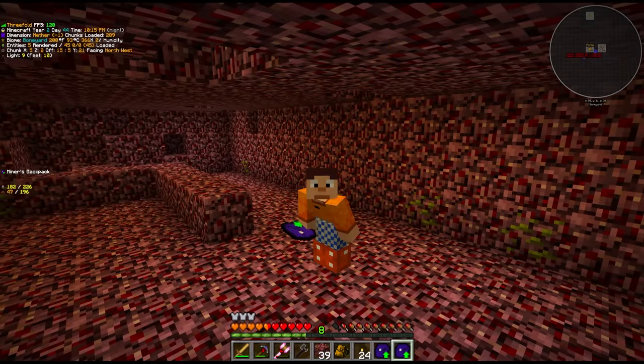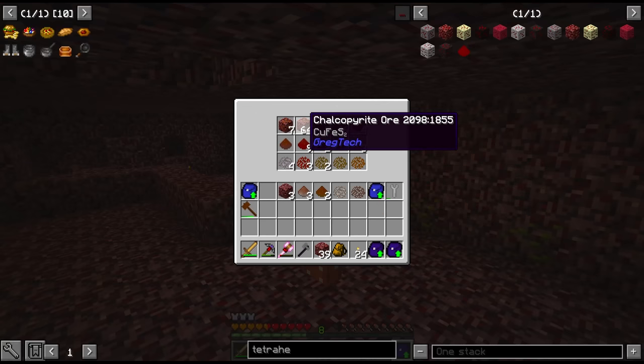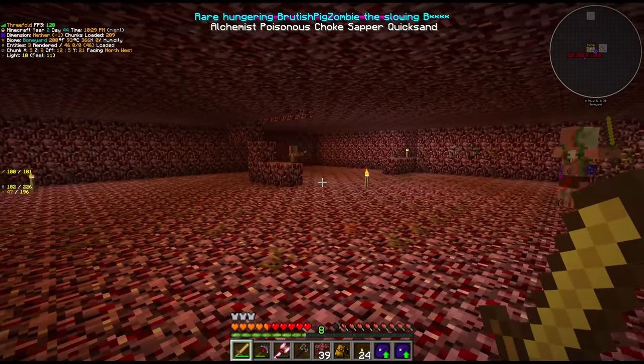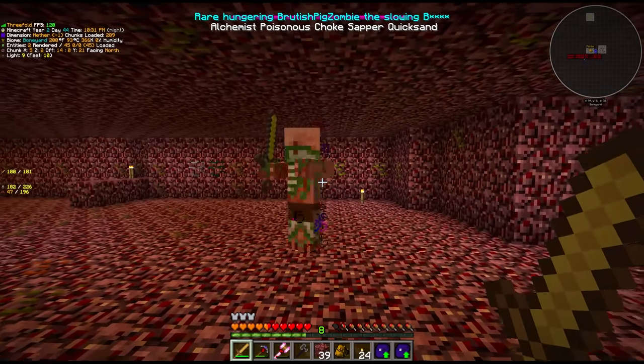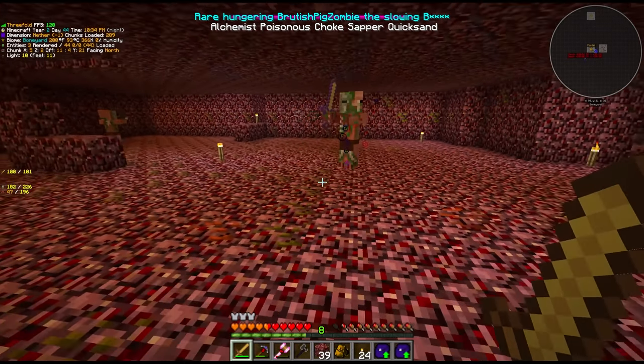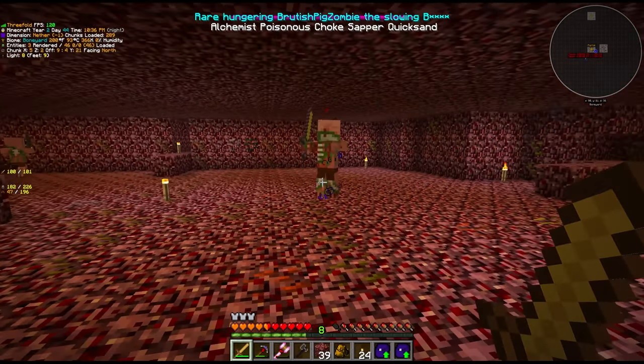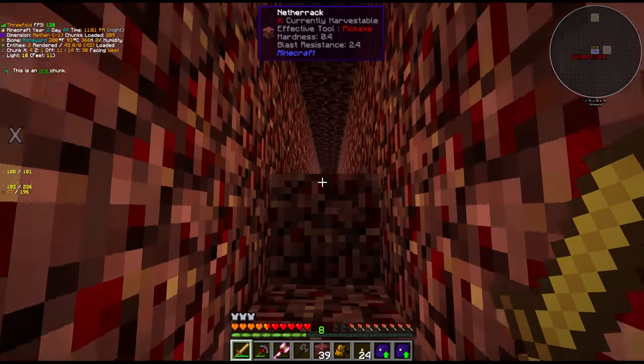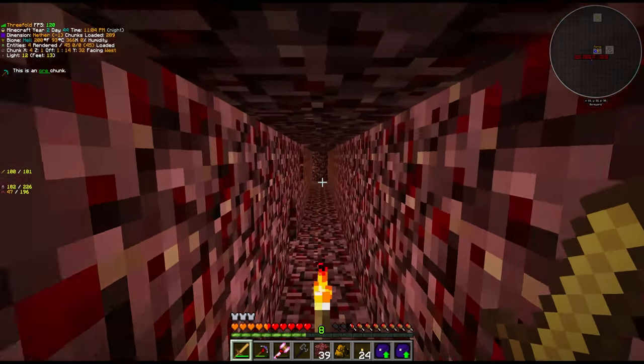I actually stand corrected - the chalcopyrite that we can find in the nether does actually smelt into two ingots. I've mined out a decent chunk of this. Not too much actually, but the fact that these pigmen are here are kind of making me a bit nervous. As soon as we mine any of these ores they're gonna go crazy. Does that mean it's time to leave? Realistically we probably don't have enough resources but we'll come back later on and get what we need.